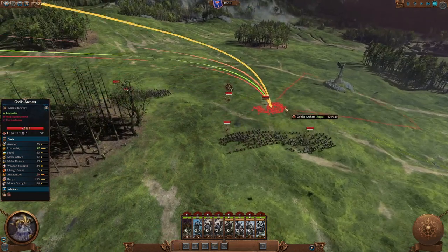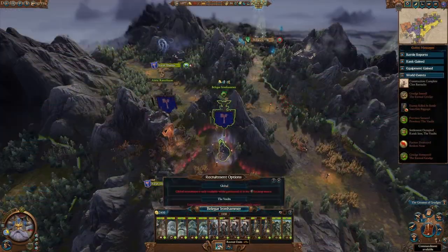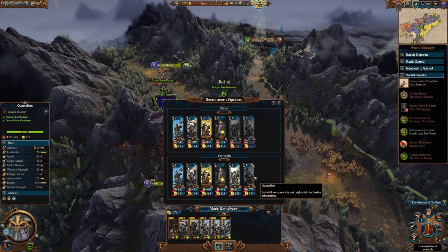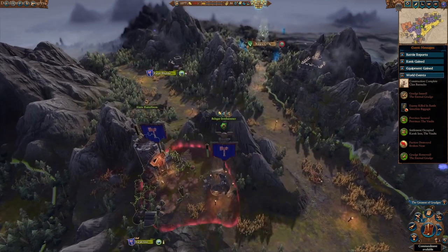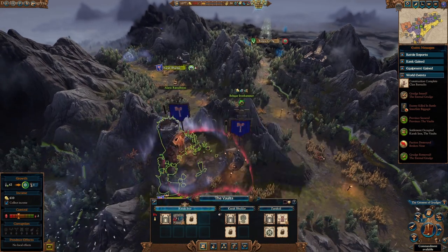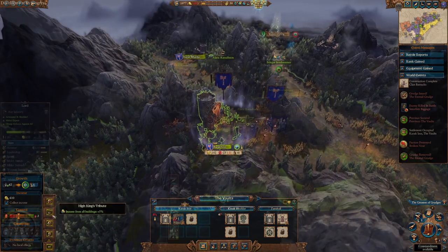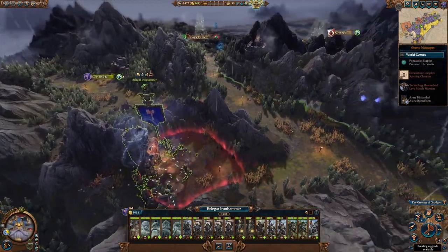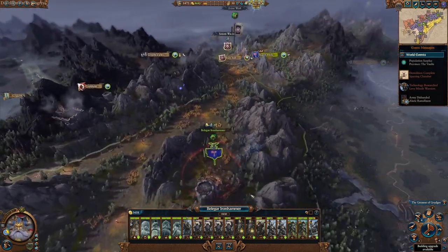This is where you start thinking about what you want to do. Normally you can start either expanding, or if you so wish, move to Karak 8 Peaks. You can get there in a couple of turns and reach it by turn 10, and the fight should be doable with your current army — especially if you heal enough. However, I do not recommend this. What I do recommend is that you start expanding and strengthening your borders.